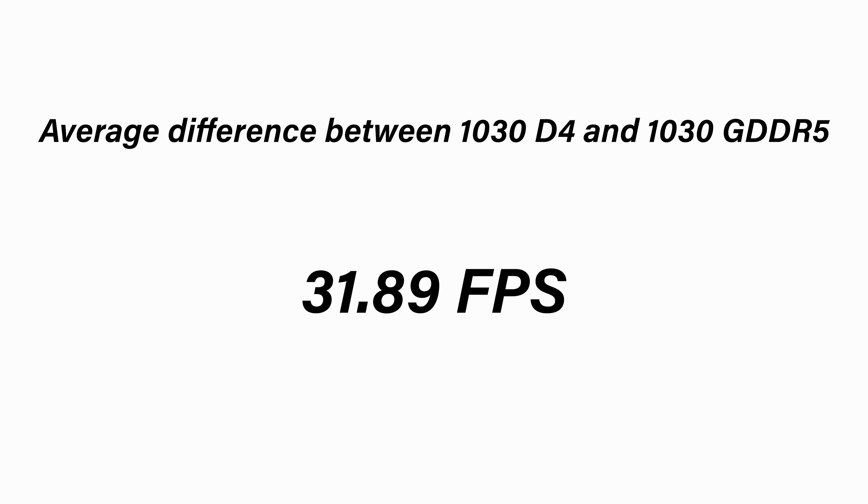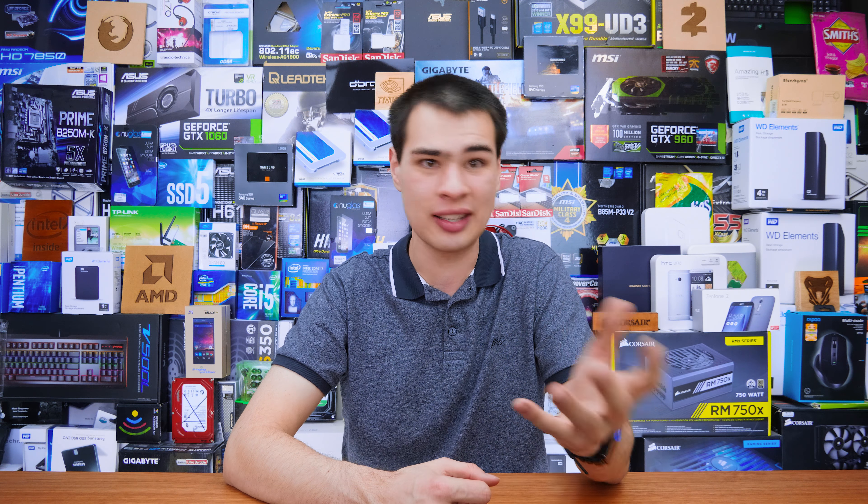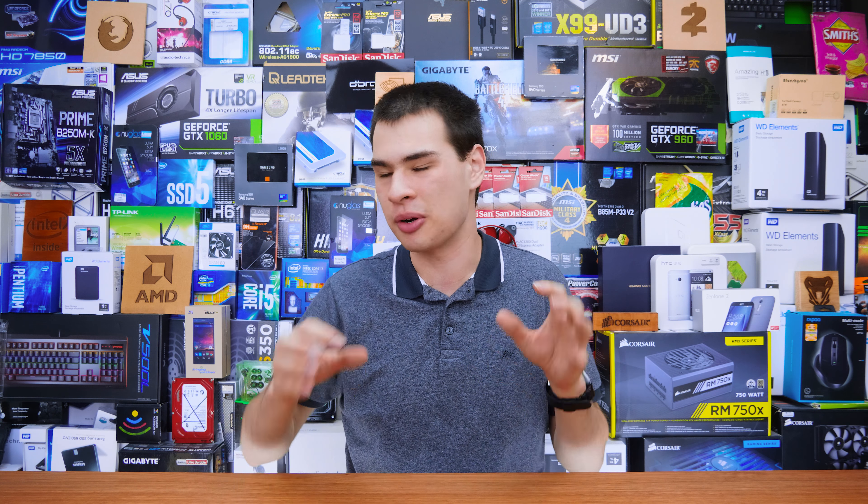If we create an average of the FPS increase between the DDR4 and the GDDR5 versions, we see quite a big difference between the two cards for just $6. For instance, here in Australia you can buy two bags of Doritos for $6, or three liters of Mountain Dew for just $6, or 600 megabytes of mobile data for just $6, or one full-fare train ticket on the weekend for just $6. Or you could buy forever 20 more FPS by stepping up to the full-fledged GDDR5 version of the 1030. In all fairness, that $6 translates to about $4.54 US dollars for 20 or more FPS in most games.